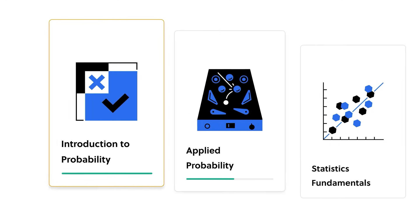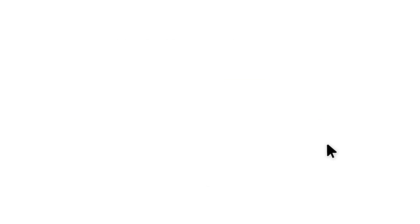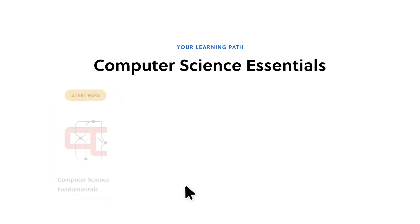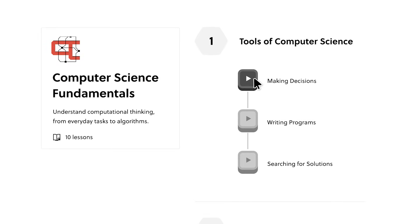Today's video is sponsored by Brilliant. Brilliant is a fun and interactive way to learn about math, data science, and computer science. You can choose from thousands of different lessons, whether you want to go for something basic or advanced, and there are tons of new lessons being added to Brilliant every single month. Once you download the app, you're going to go through a questionnaire asking what subject you want to learn more in and at what level you've already learned in that subject, so regardless of your skill level, you'll get a tailor-made experience through Brilliant.